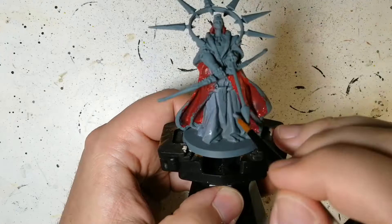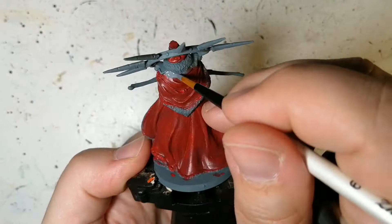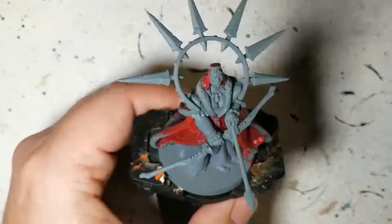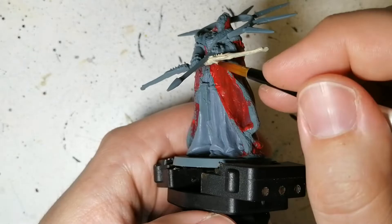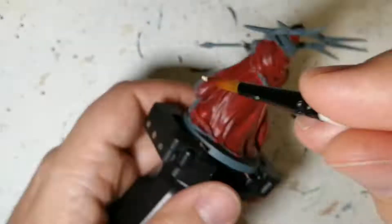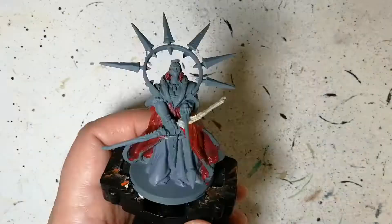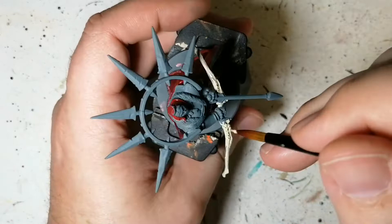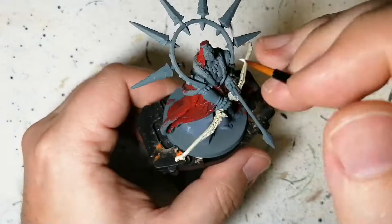Next we're using some Uniform Gray — this could have been the color I'd have used as a primer but I don't have it. I'm waiting for that Ash Gray to come out in October, or Army Painter if you're watching this, you can always send me a can to demo it. I'm using it on the robes and the cuffs of her sleeves and around her shoulder. Next we're going to be using some Skeleton Bone on this beautiful bone-like bow of hers.